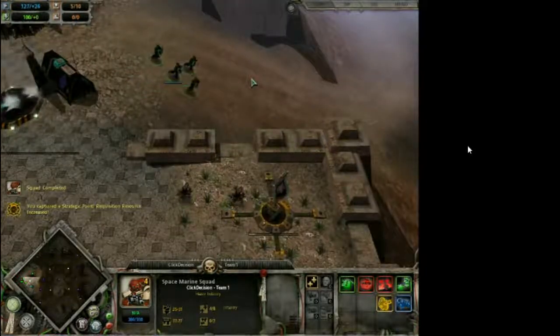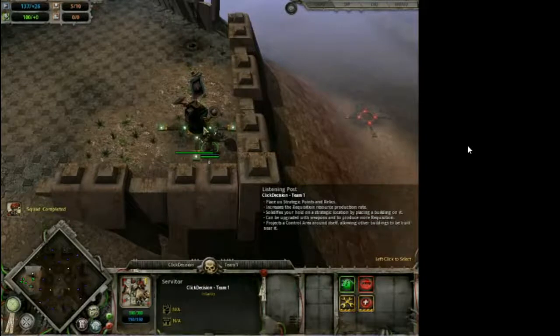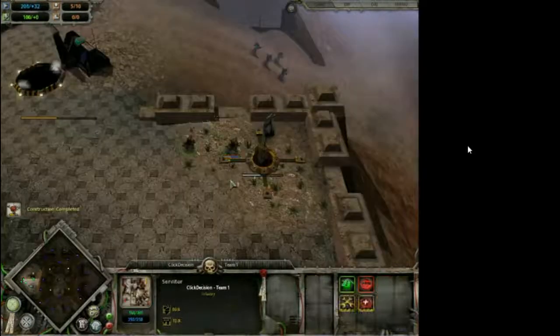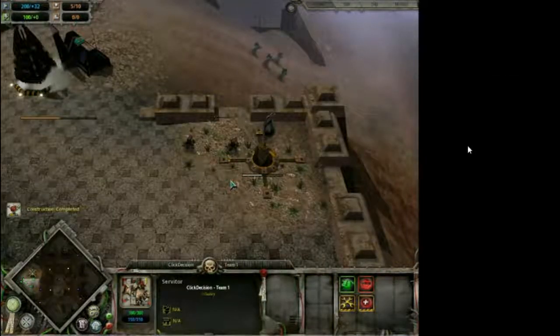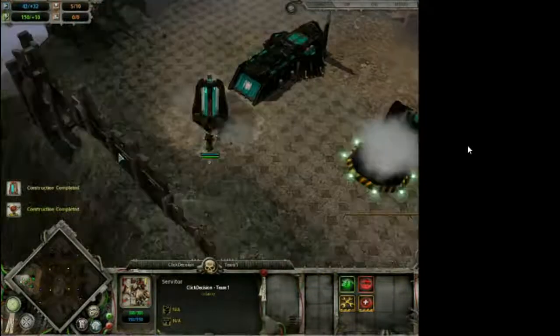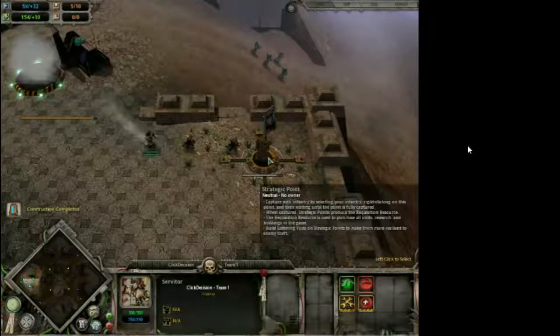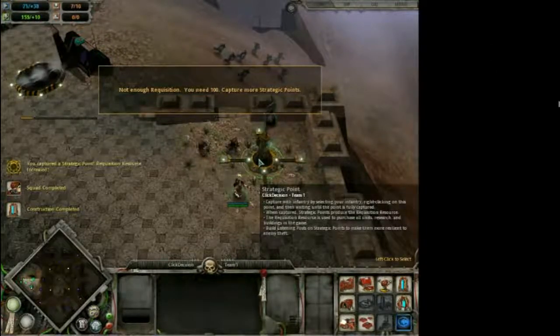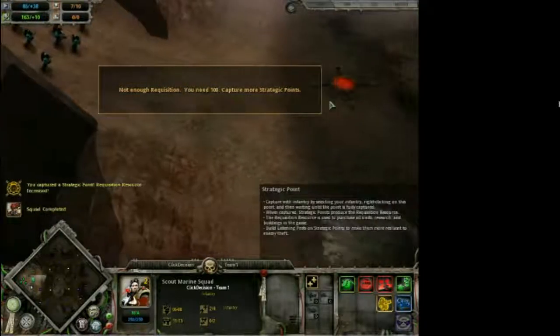Our scout and worker buddy endlessly work to capture as many strategic points as possible. I have hotkeys on them — you can choose whatever hotkey is comfortable. As soon as he's done, I send my worker to the next strategic point so that by the time the worker arrives, the scout is already done and we're ready to build another listening post. Our resources are a little bit low, but this is not a bad thing — we want low resources when we're trying to make money, because low money means we're spending, which is great.